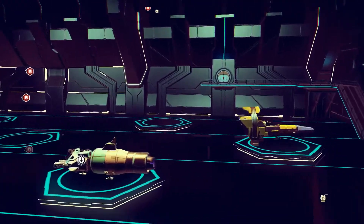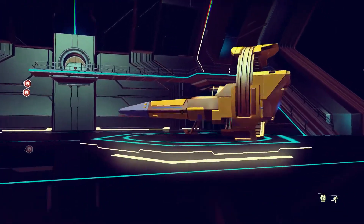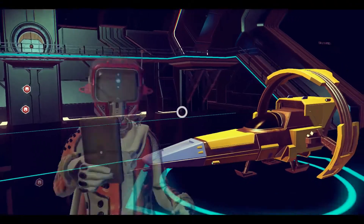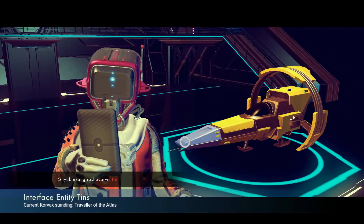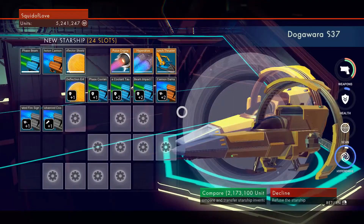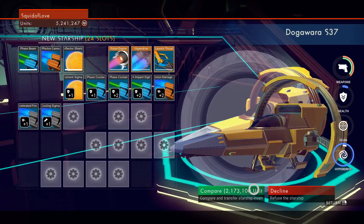Find a planet like this that has vortex cubes or other valuable items. Stay there for days if you want — the planets are huge. You can spend hours searching for viable items to fill your inventory, make a small fortune, upgrade your gear, and then move on with your journey.